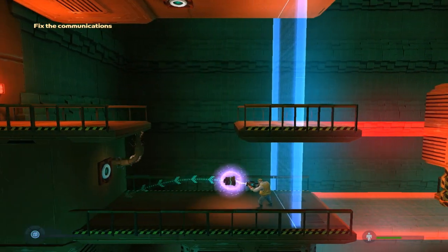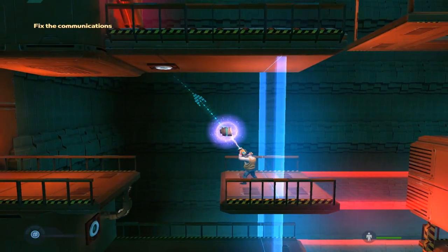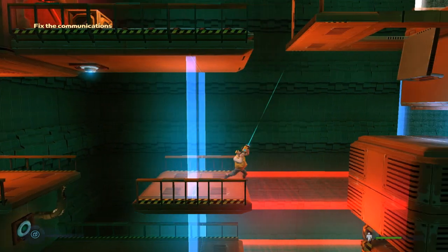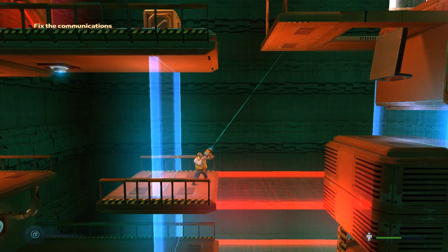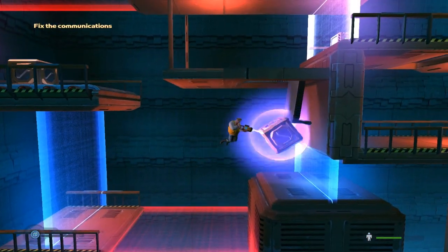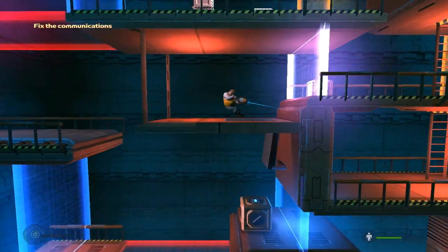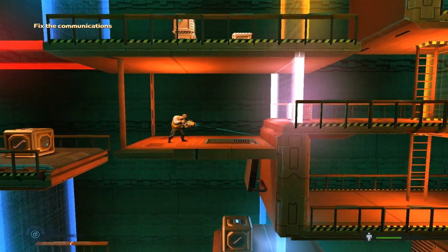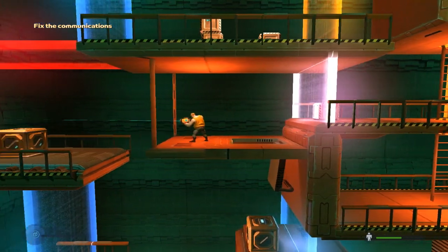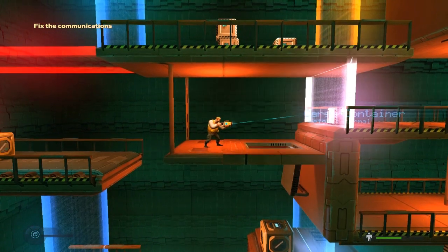Let's go this way. Oh there's a fuse I can grab, and I'll put it in there. Oh there's a conveyor belt, and we've got some cubes. So that should be plenty to get us up there. I can't do anything through these white force fields.